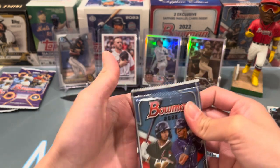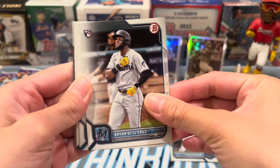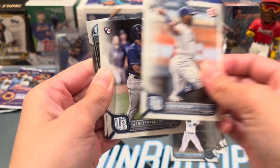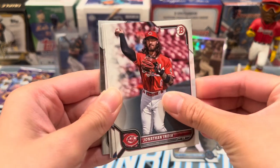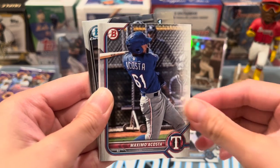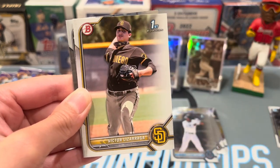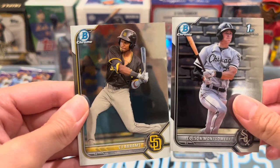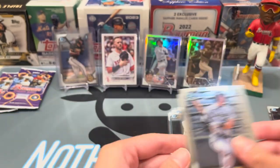It's crazy — I've opened so much 2022 Bowman and I've never pulled a single Elly De La Cruz chrome card by myself. Pulled so many Woods, so many Chourious, just never an Elly. There's a Wander too — jeez. Anyway, I never pulled an Elly De La Cruz chrome. Only pulled one paper. Colson Montgomery, great prospect for the Chicago White Sox, and a CJ Abrams prospect card.